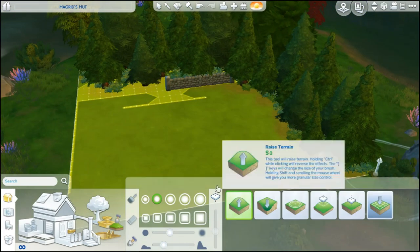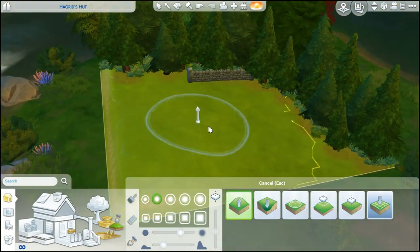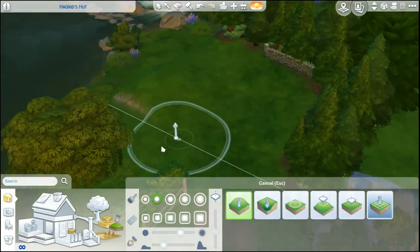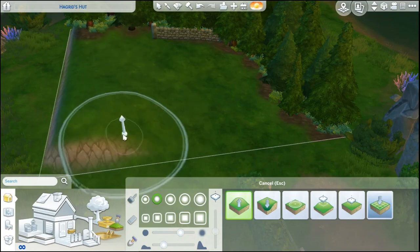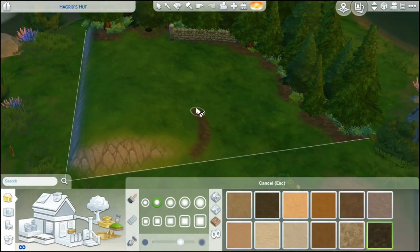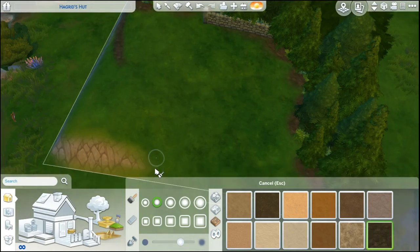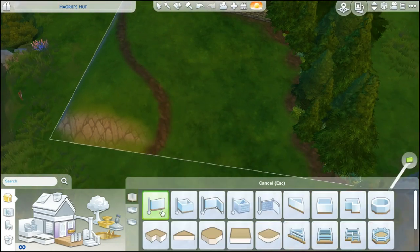I always build in Windenburg just because it's so nice and I like it. I ended up doing a little bit of the Forbidden Forest because we have to have that there since his hut is right on the edge. And then it is on a hill, so I tried to make it a bit hilly. I didn't want it to be too extreme just for building the actual hut.